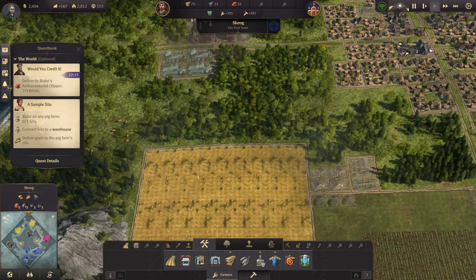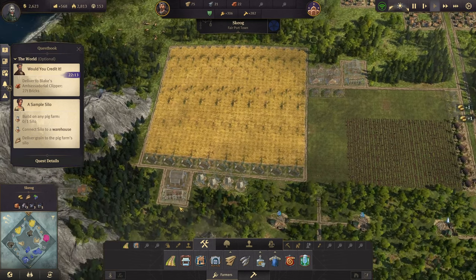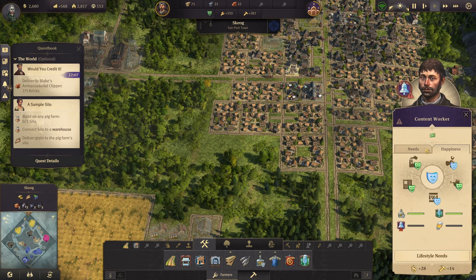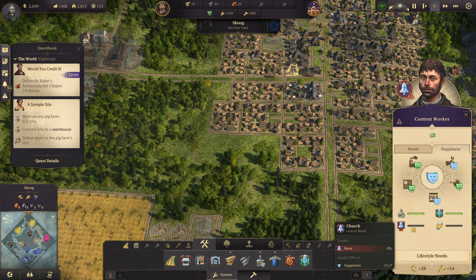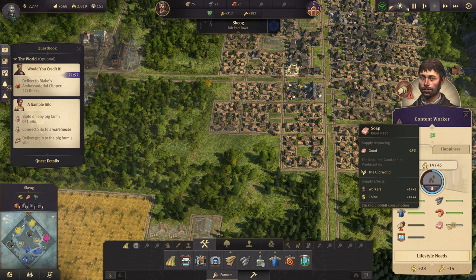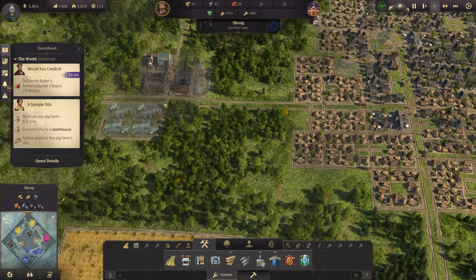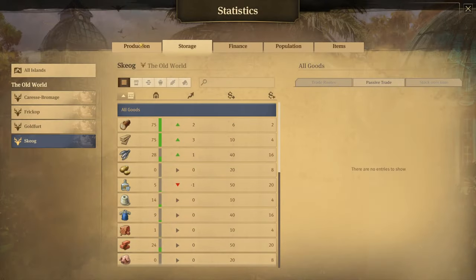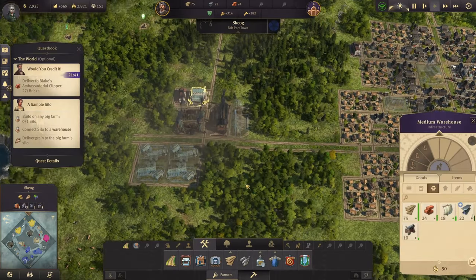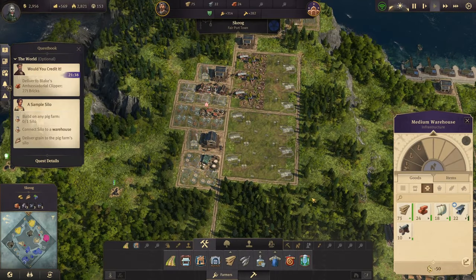Yeah, well they really want that church, so that's dragging down their happiness. We are getting some soap now which is good. How are we looking production-wise? We'll soon need more fish — we're okay-ish on everything else, so that's good.